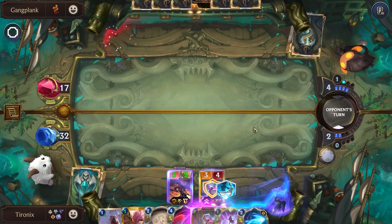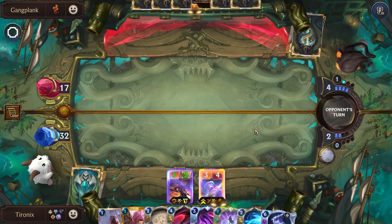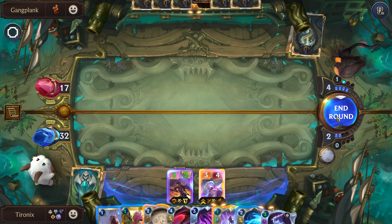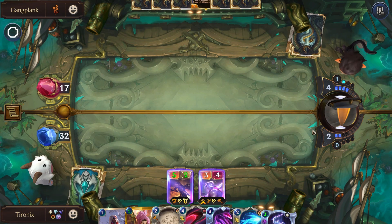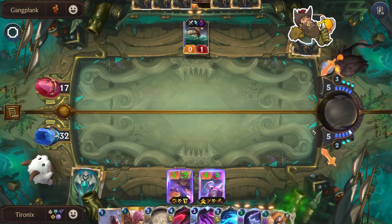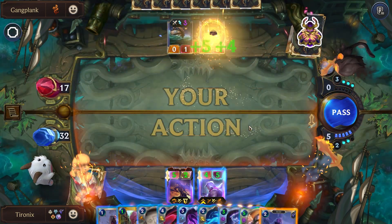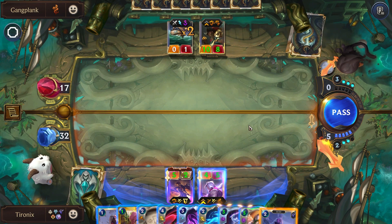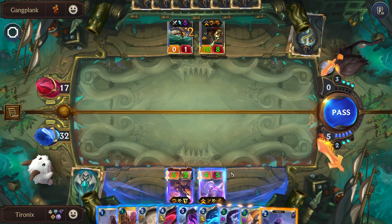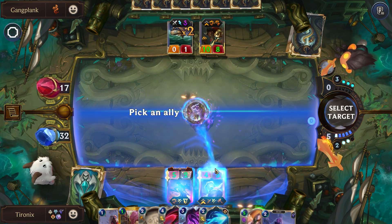Nice — we got our Varys on the board. Next turn we'll play our Redoubled Valor and then end the game. So I'm actually going to use Redoubled Valor here. It might also give it to the Ruthless Raider, but honestly I don't really mind. Nice.